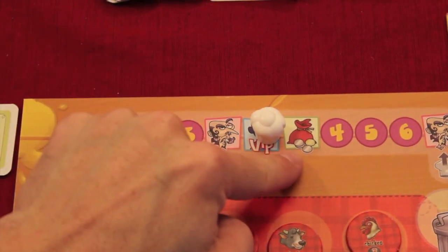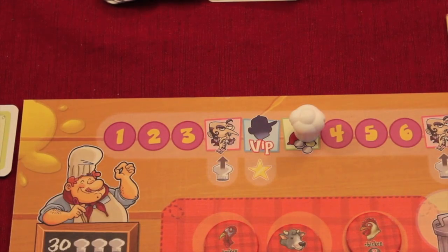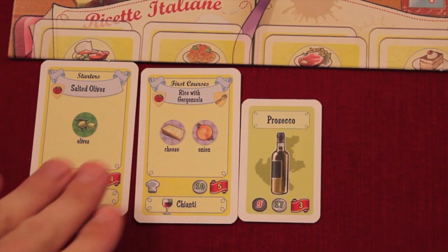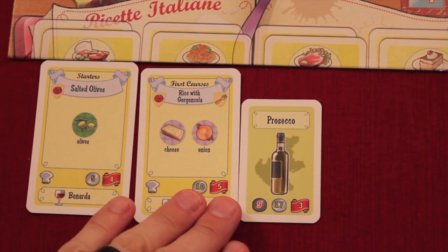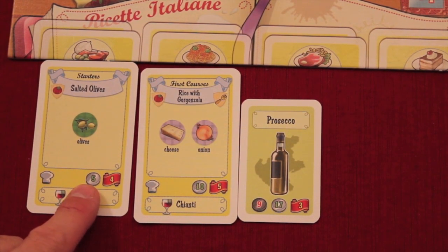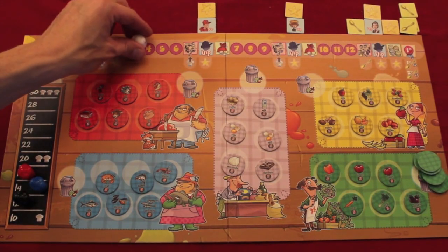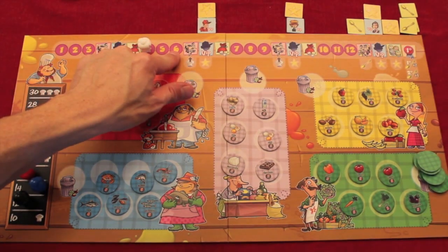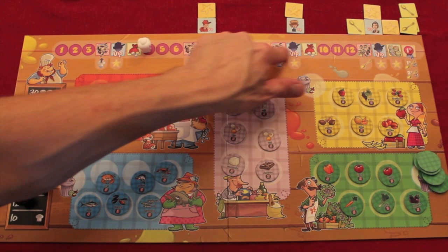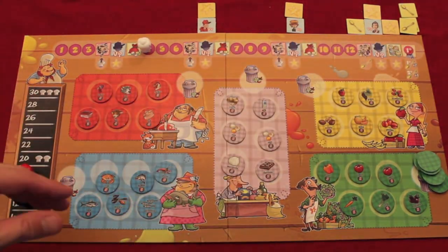The third and final scoring round is the income round. For all the recipes available in your restaurant and all the wines you have, you add up all the green numbered coins — that total is your income for this round. This cycle continues through the different seasons: three months, then three scoring rounds, three months, three scoring rounds, three months, and the final scoring rounds.